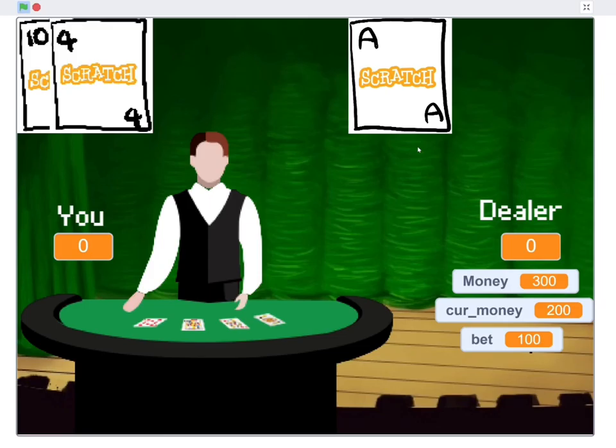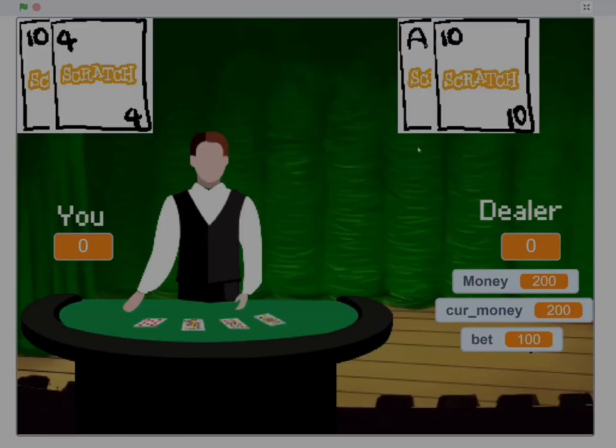When the dealer's first two cards are a combination of an Ace with a Jack, Queen, or King, the dealer will be automatically counted as blackjack. So you lose at this round again.